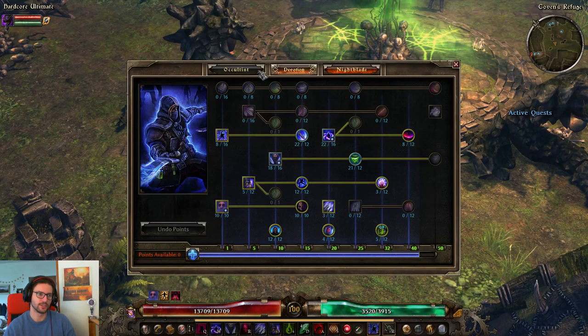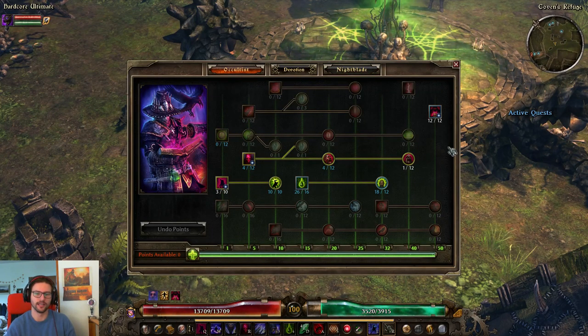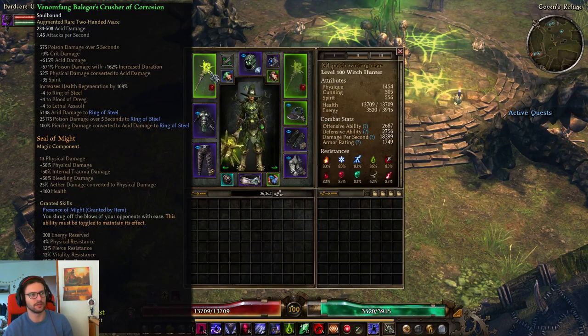The reason I'm using this weapon on the Witch Hunter is because I found a pretty sick one very early on, and I had just finished leveling a Witch Hunter prior to this patch. So I was looking for a new MI to fit into this Witch Hunter — mostly looking for a monster frequent that I can use nicely here. The new Balagor's Crusher is pretty nice, and I got a Venom Fang of Corrosion, which gives plus 4 to Ring of Steel and Lethal Assault.